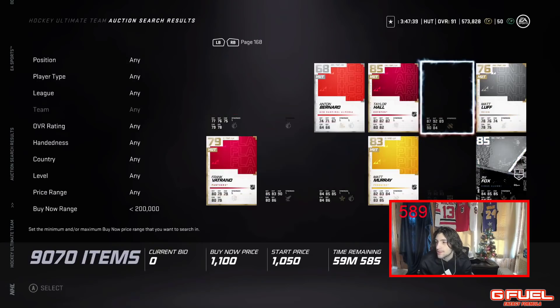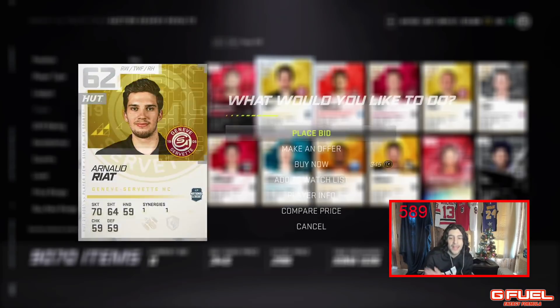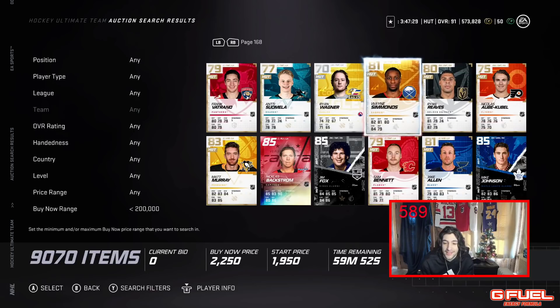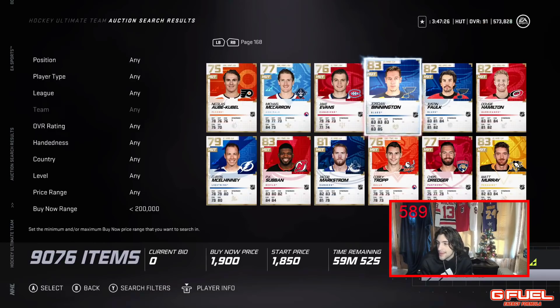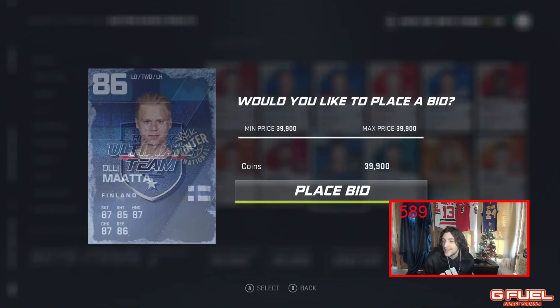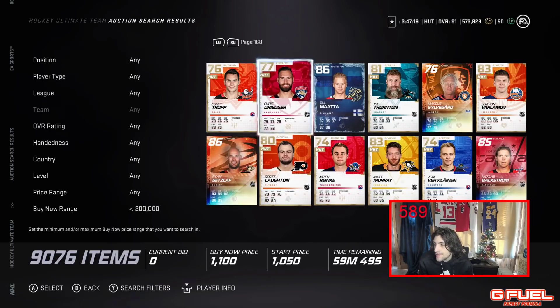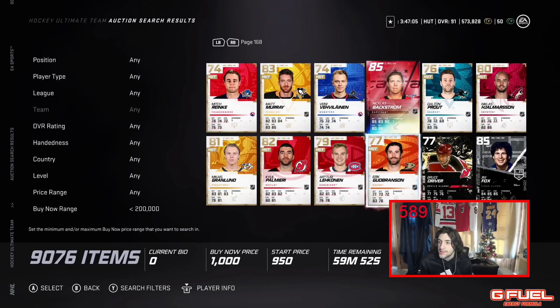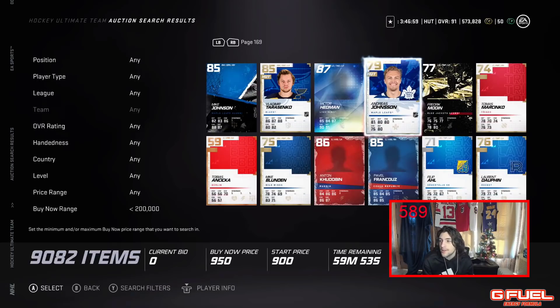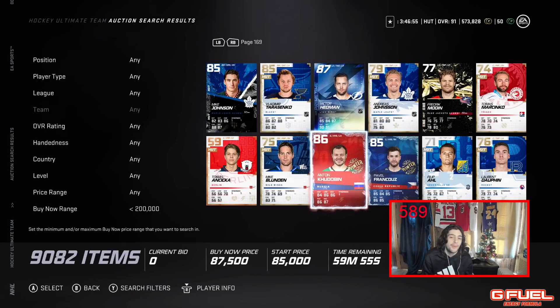Ovechkin 88 overall — that's obviously normal price for him. Those are really the biggest tips for making coins. I'm not really sure of other ways beyond what I've covered. I pretty much gave every way you can possibly make coins in HUT. If I really would recommend the number one thing, it's to just play the game — you get better at the game as well by playing Rivals. But not everybody's an online fan, so if you want to make coins without playing online, do the auction house method. Just get a notepad, write down cards and prices, and you'll be on your way.